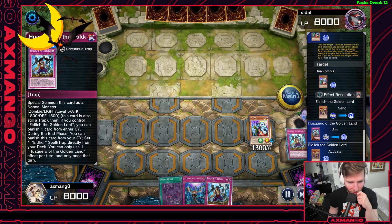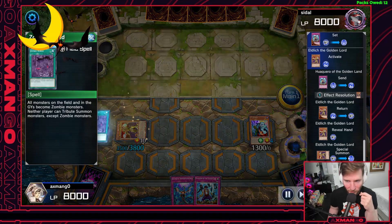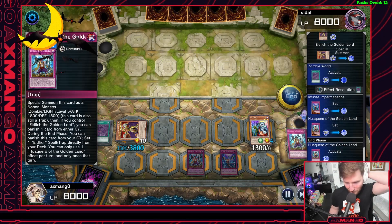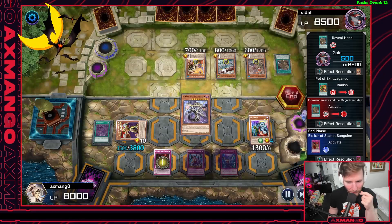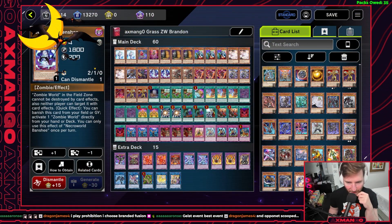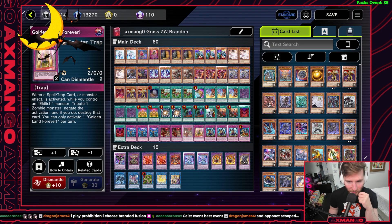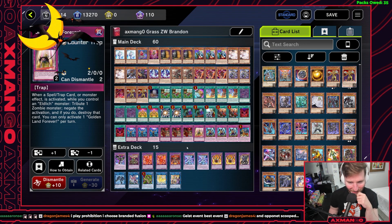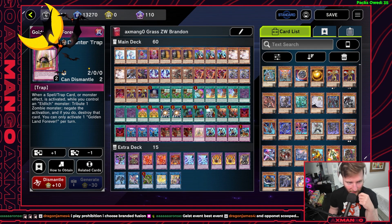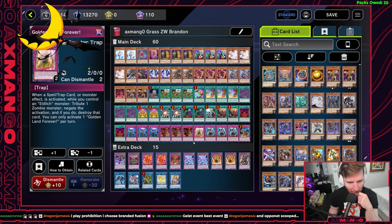A lot of times I'm trying to turbo out Eldritch as soon as possible, ideally set up along with Scarlet Sanguine, because then you can use Scarlet Sanguine to summon Baller Rock from the deck — which is amazing with Zombie World access — or summon Necrworld Banshee to guarantee your full Zombie World setup of Baller Rock and Zombie World. I play the standard Eldritch spells and traps. I don't play Black Awakening because it's a little underwhelming. I like Gold Land Forever because Lightning Storm or Feather Duster hurts so much. Having an omni negate on top of everything feels really nice, especially since we can no longer do Halky into Formula Synchron into Baronne de Fleur.